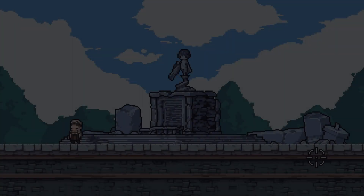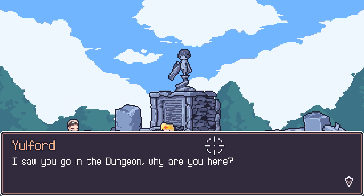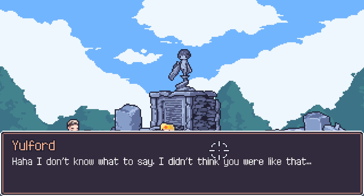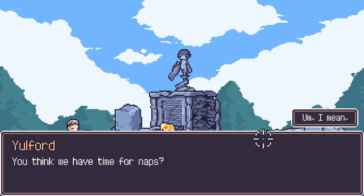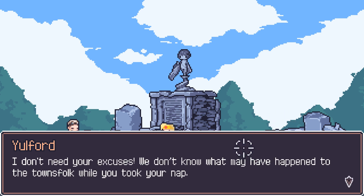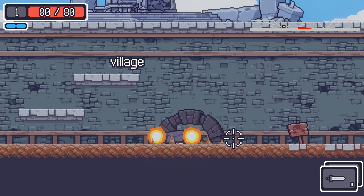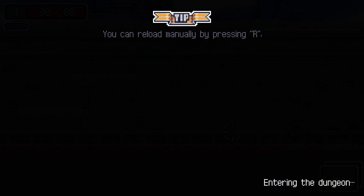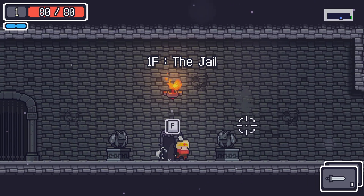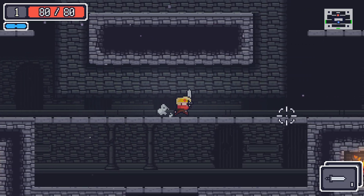Yulford scolds us: 'I saw you go in the dungeon — why are you here? You think we have time for naps? You lost consciousness and woke up here? I don't need your excuses. We don't know what might have happened to the townsfolk while you took your nap. Go save the people.' All right, man, lay off — it was hard in there. It was really tough. You can manually reload. As I said, imagine Rogue Legacy — ever-changing dungeon.